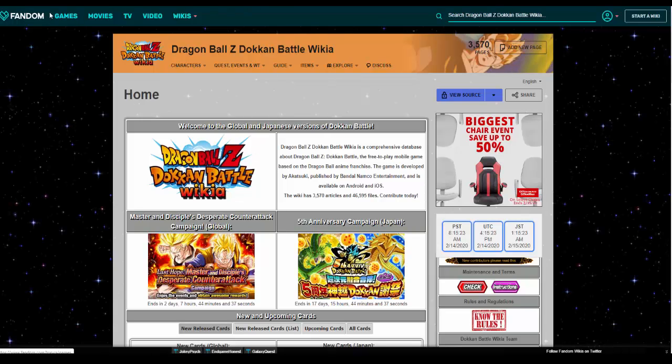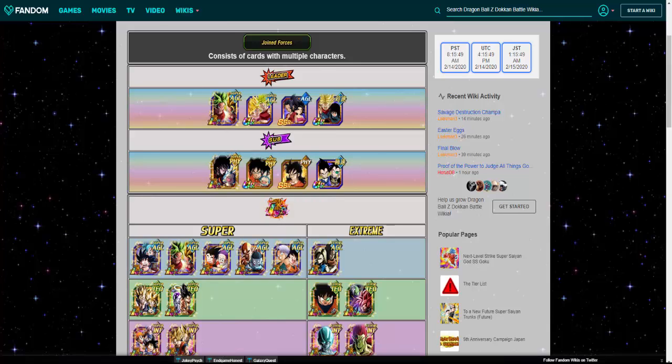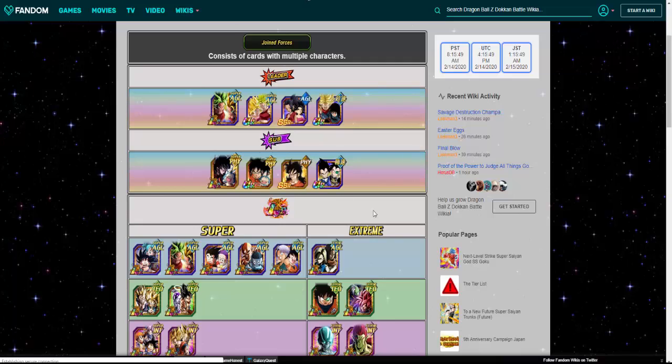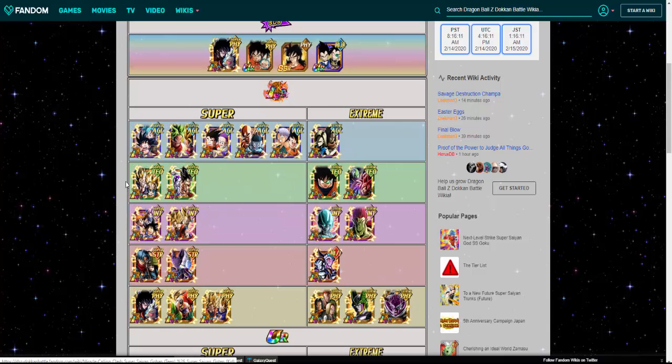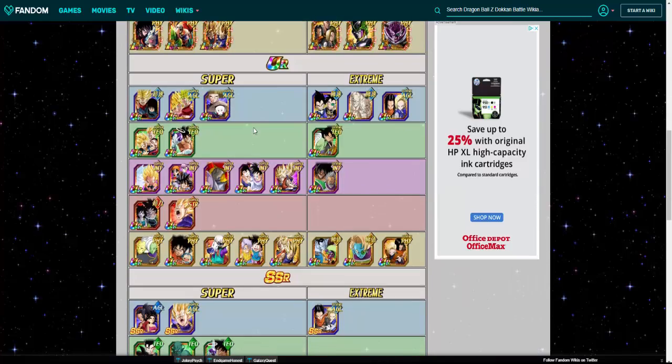Let's pull up the Joined Forces category. If you want to raise attack with AGL or STR spheres, you have units like LR Kale and Caulifla, Frieza, the Go Bros, and the Fusions. I forgot how absurdly stacked Joined Forces is.